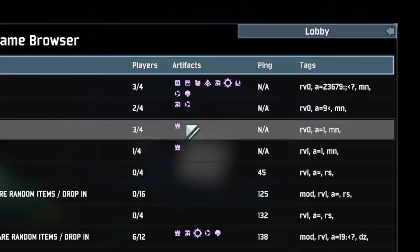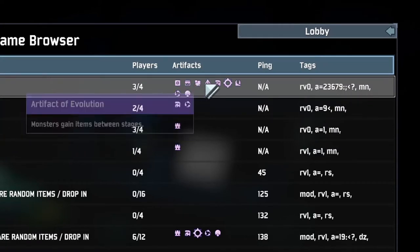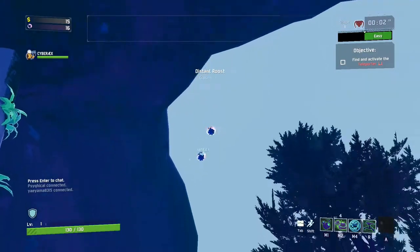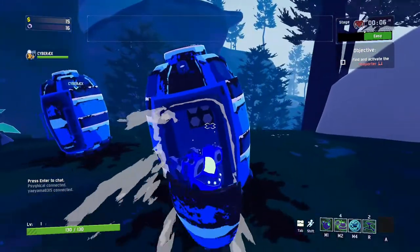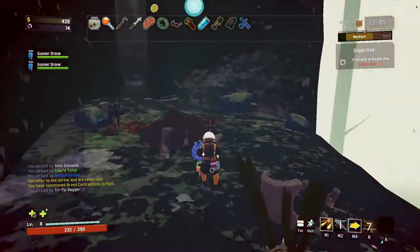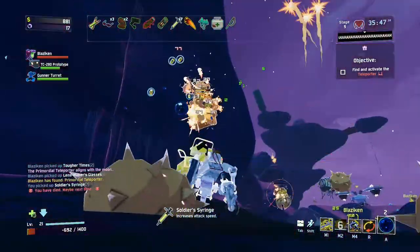Next to items, you also come across artifacts which modify your next run. These artifacts can be used to make your next run more difficult or more forgiving. And have I talked about the co-op yet? This game strikes a nice balance between playing solo and playing co-op. While co-op is the way to go, playing solo is a bit more relaxing — a nice snack during a pause or maybe a way to vent while listening to a podcast.